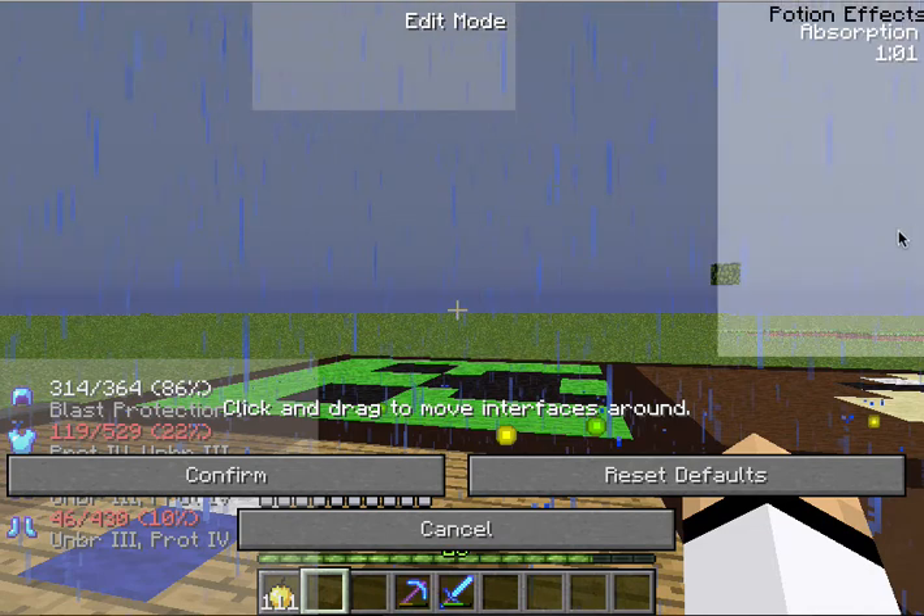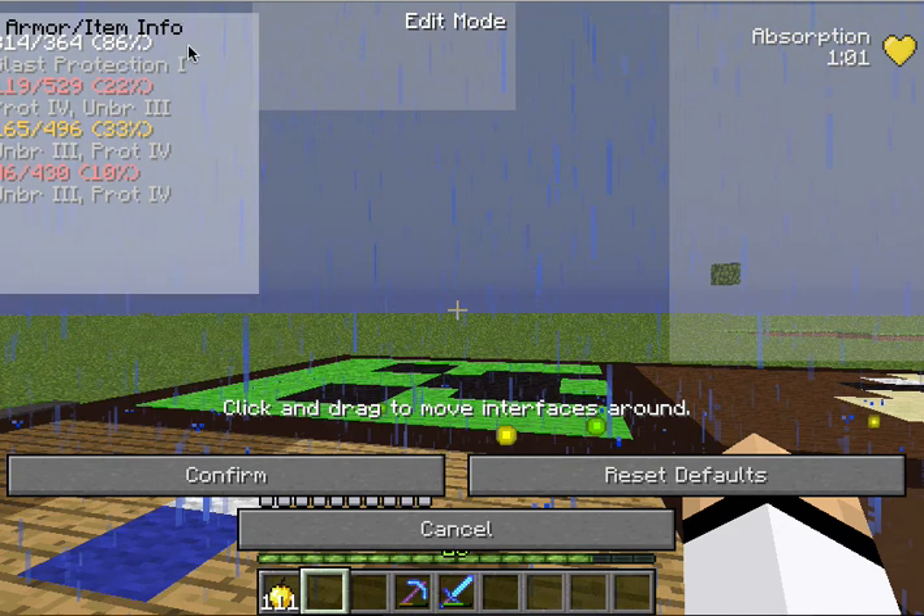Here you can choose where you want your potion effects and armor displayed — like you can put your armor display up there.